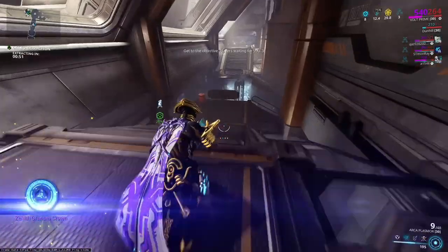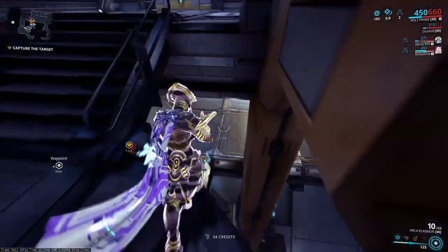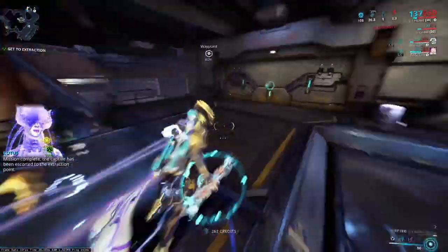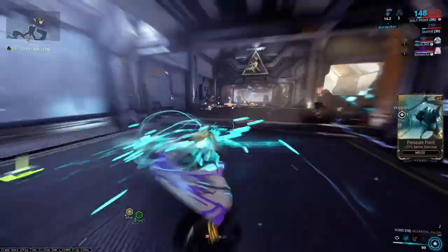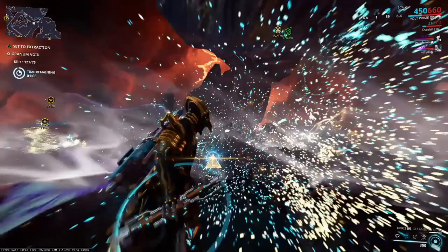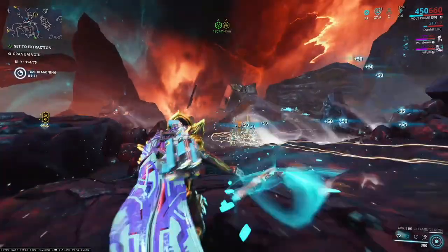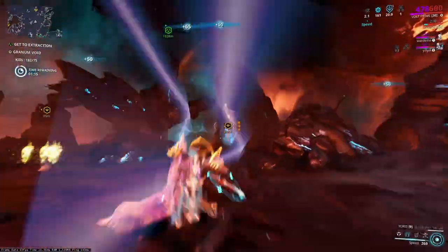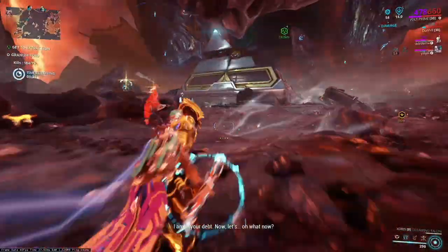Now let's talk about what you do with the Gurnam crowns. Simply put, the Gurnam crowns are just keys to get into the brand new game mode. You find these huge hands in the new Corpus maps, submit the crown to them, and you enter the Gurnam Void. In the Gurnam Void you have to kill lots of enemies — there are three ranks: 75 kills, 100 kills, and then a higher kill rate level.